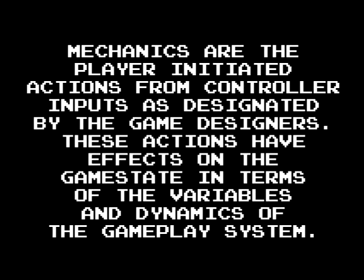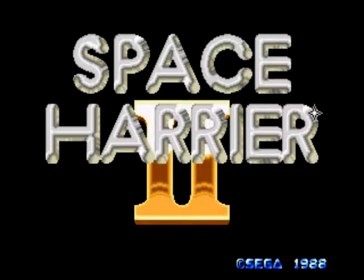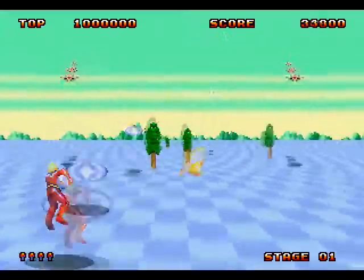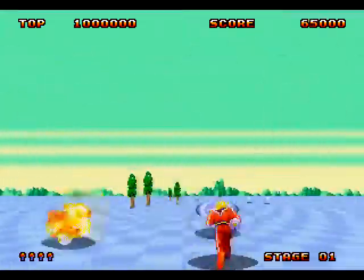This leaves out stuff like navigating a menu in turn-based combat, and we can debate whether or not the Mach Ball in Super Metroid should be a mechanic, but that's not really in the scope of this discussion — there's no Mach Ball in Space Harrier 2. In Space Harrier 2, you've got two mechanics: there's flying, which moves you around the screen, and then there's shooting. You can tally the number of mechanics in Space Harrier 2 using two digits in binary.